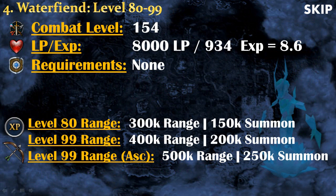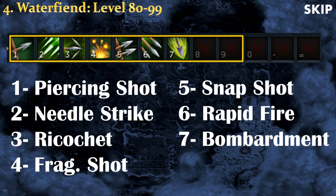Another way to train range is by killing Waterfiends at level 80. Waterfiends are amazing Summoning experience — they drop tons of Crimson Charms and are the best ranging experience in the whole game. At level 80 you can get about 300k experience per hour in range, and at level 99 with the Ascension Crossbow you can get up to 500k range experience per hour if you're good with EoC abilities. The abilities I recommend are: Piercing Shot, Needle Strike, Ricochet, and Fragmentation Shot to build your adrenaline bar. Once your adrenaline is over 50% you can use the threshold abilities Snapshot, Rapid Fire, and Bombardment — Bombardment is an AoE attack that can hit multiple monsters at once.